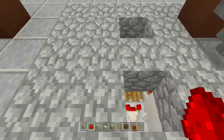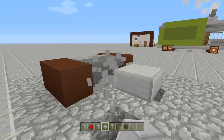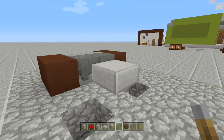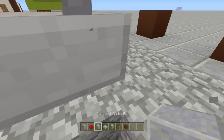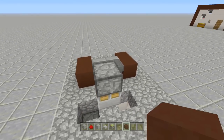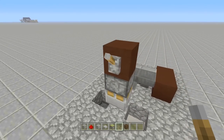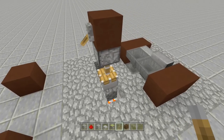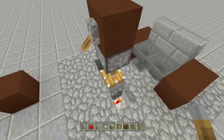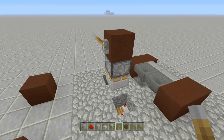To hook up the lever on the inside: this is our lever block right above the piston. Place an upside-down slab right above the block that's above the piston, then place a sticky piston facing downwards — come up two blocks into this little hole and place it facing downwards. Place a block of your choice on top — I'm using black hardened clay — place the lever off the side of it and that's completely everything. Flip it down, the doors come up underneath.